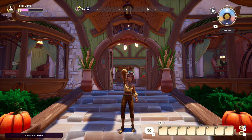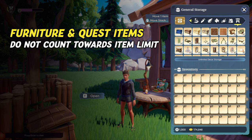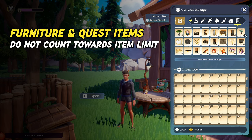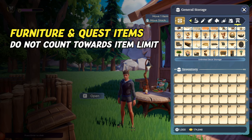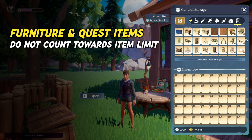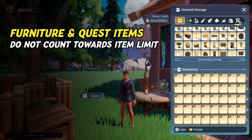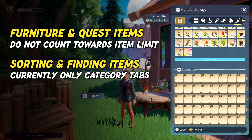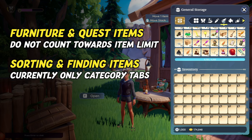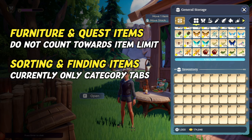Before we look at the overview table for backpack and chest storage, a few things that are good to know and one tip. Quests as well as furniture and deco items do not count towards chest storage space — you can stack up as many housing items as you wish. While we love this feature, it can be something you need to get used to if you typically manually organize and sort your inventory. You also cannot organize your chest storage; there are item category tabs, and that's it. We do expect the devs to further improve this interface and maybe even add a search option.